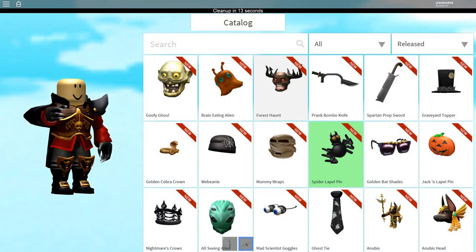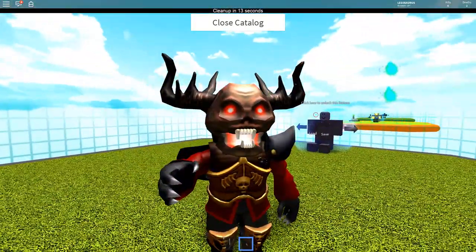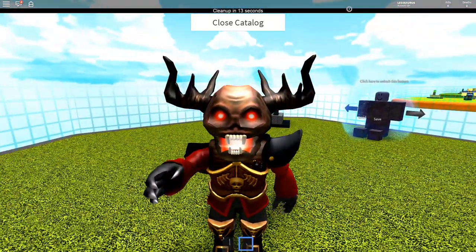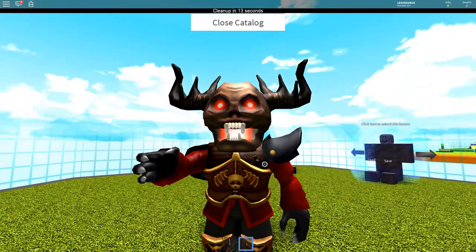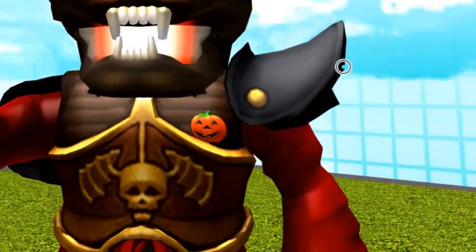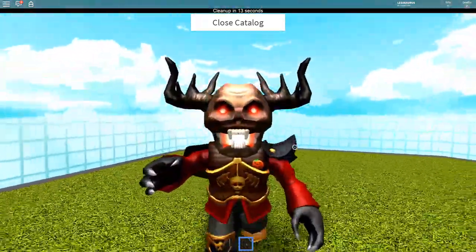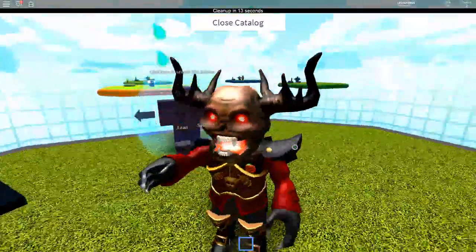Moving on to Australia where you have an EB Games store, and it gives the same item you can get in the United States from GameStop — this super scary Forest Haunt helmet. There's also a store called Big W. If you get a card there, you get a jack-o'-lantern pin to put on your coat or shirt. You will be all in the Halloween spirit — you will spook everyone. Those are the only two items you can get in Australia.